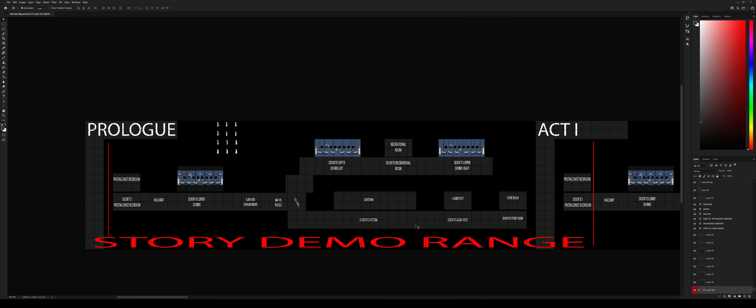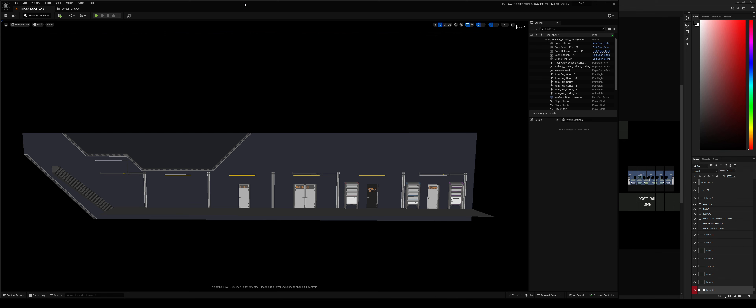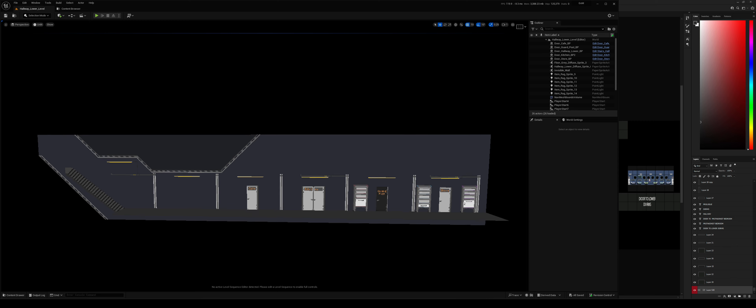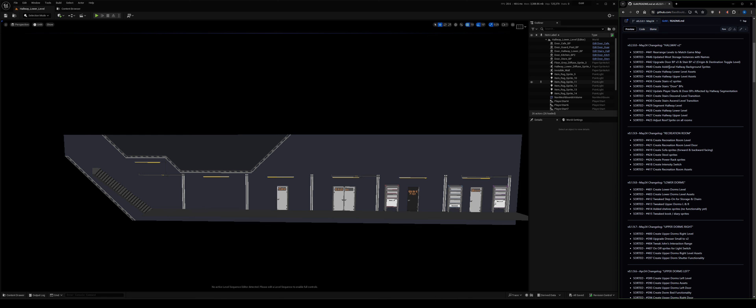Originally in the game you had to go through the cafeteria to get to the kitchen. But it felt like it made more sense to have a second way in, because kitchen staff — just like everywhere else — use a secondary door. You don't have kitchen staff walking to the front door. So that's added an extra guard post. The storeroom is the storeroom — and that bit is done.